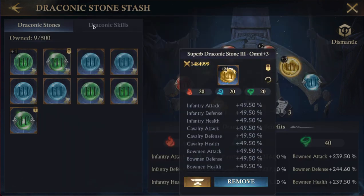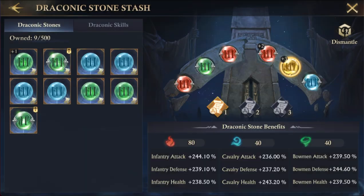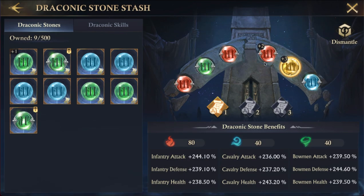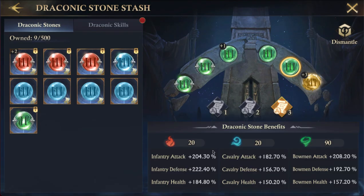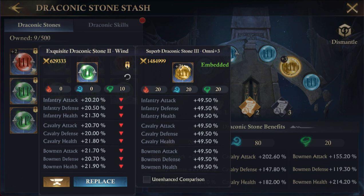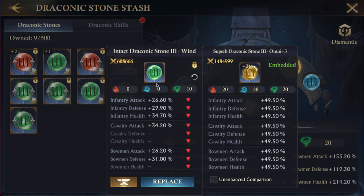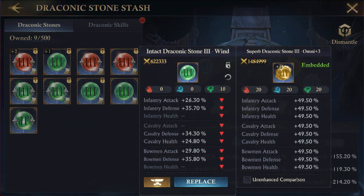Another thing you can do is blow up some of these to get more material to upgrade with. You click Dismantle and it'll tell you how many of each kind you have that are not being used. That's interesting — oh, because it's got a lock on it. You can unlock them — that's cool so you don't break them by mistake. You can set up a lock on these so they don't get broken accidentally.